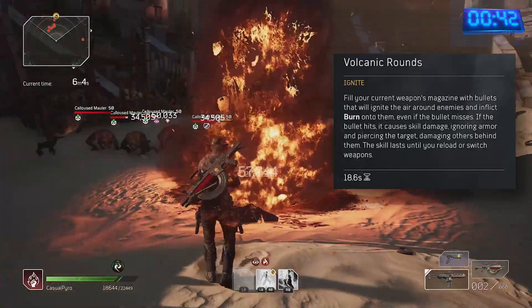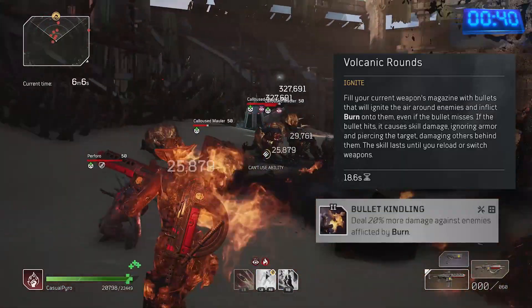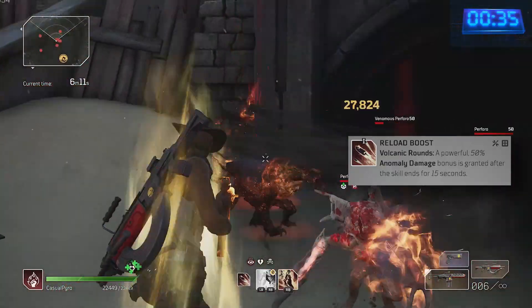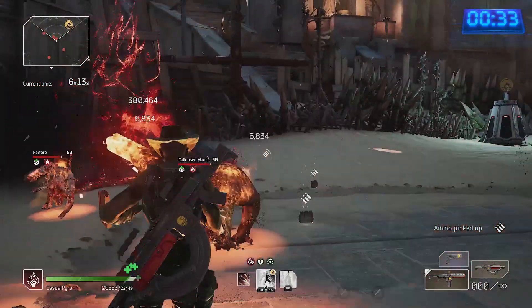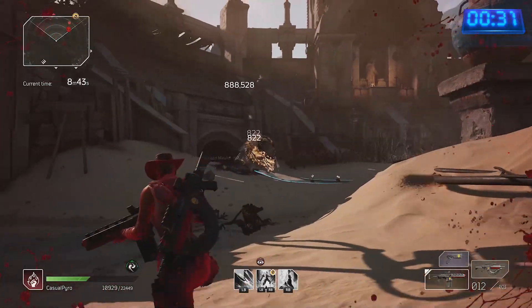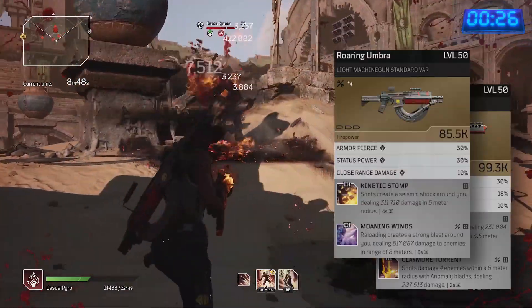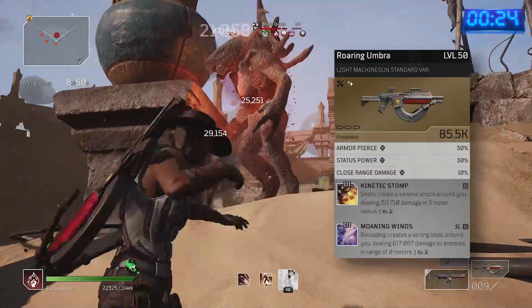Volcanic Rounds adds burn damage. Bullet Kindling provides a further 20% damage buff synergizing with this, and Reload Boost is a 50% anomaly damage buff which applies to the damage of Eruption and my weapon mods. Apply Volcanic Rounds to a Hit 5 Funeral Path for big AoE damage, and switch to Roaring Umbra for a buff — Kinetic Stomp and Moaning Wind.